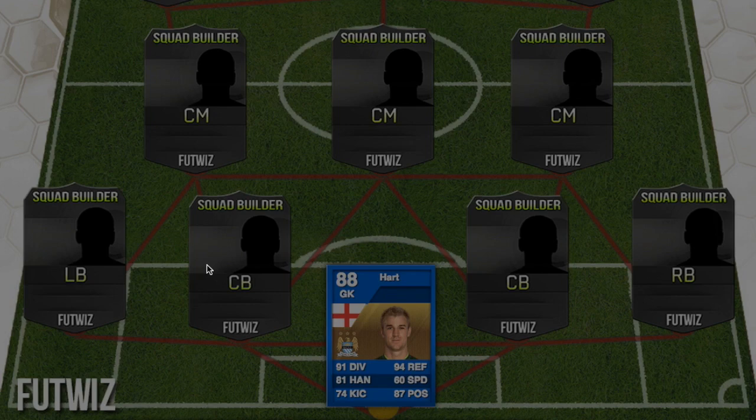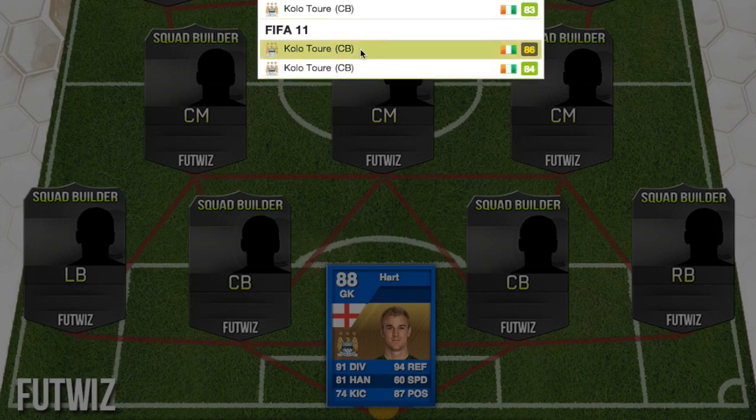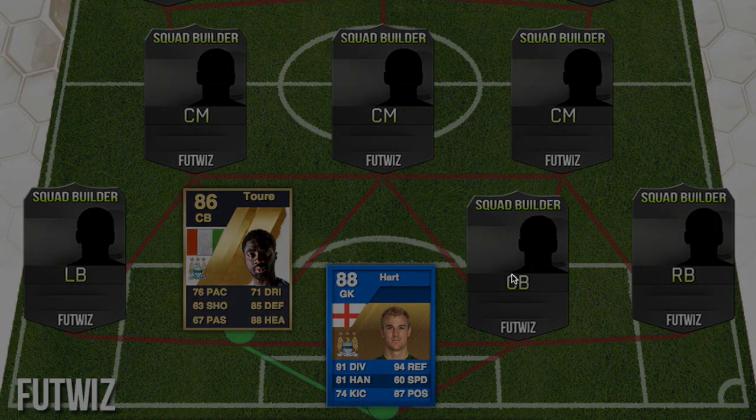Moving to center back, this is when Kolo Toure was actually good. Both Toure brothers were playing in the same team together, which must have been pretty cool. Kolo Toure was an 86-rated center back — he had an inform or Team of the Season card in FIFA 11, rated 86.